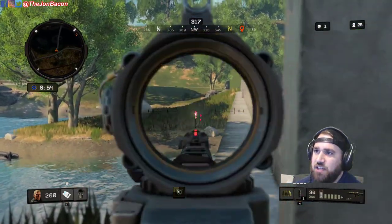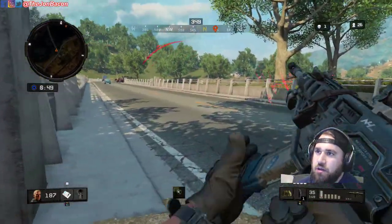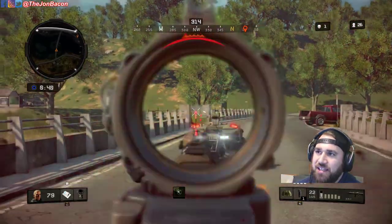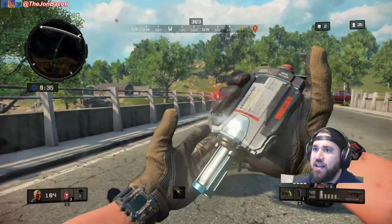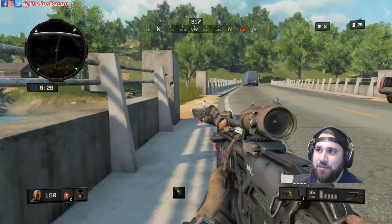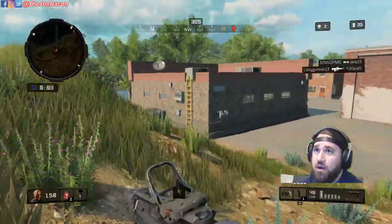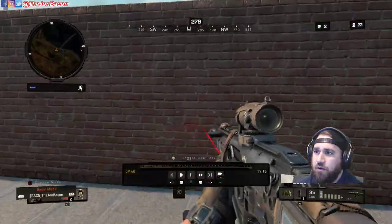He saw me and is going to try to flash bang me from that distance — that's cute. I try to burst a little bit but then remember it's better to hold down. He's going to come to the right side of the bridge, which is a bad idea, and I put him down. The strategy is always healing before you even reload — health is so vital to this game. We're at 23 currently; I'll loot him, grab ammo and health, and get out.